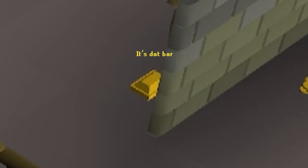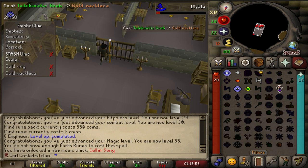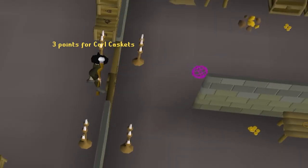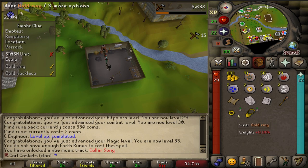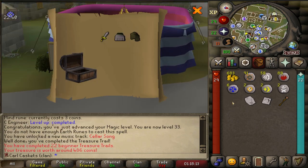There it is - the gold bar. That is one. And there's a gold necklace down here as well, so I can just grab that. That's the gold ring crafted. And that's the casket. So number 22 - no unique, but that is my first steel plate skirt.